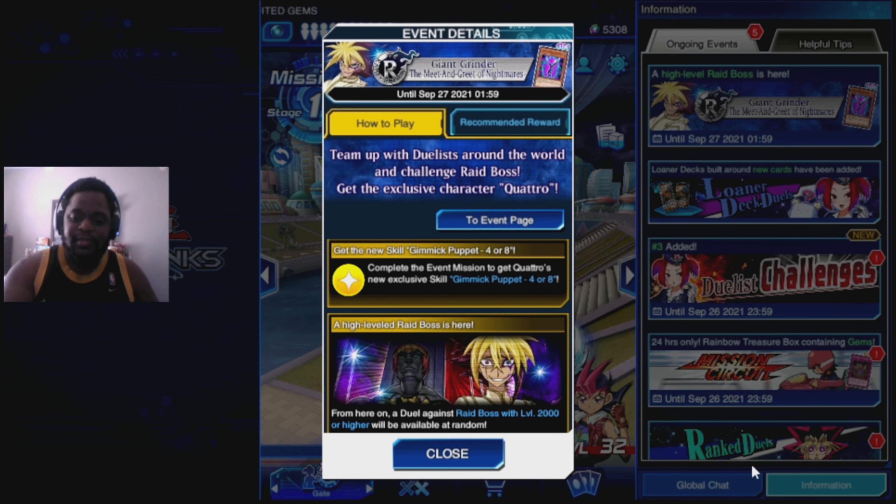For those who already have the characters and already played this event before, the things that motivate you to hop back in are the Gimmick Puppet skills — specifically Gimmick Puppet Four and Eight. Basically what the skill lets you do is change the level of all level 8 Gimmick Puppets to level 4, or change the level of all Gimmick Puppet monsters on your field to level 8 until the end of the turn. So you can make them all level 4 or all level 8, giving you more consistency and options for Xyz summons.